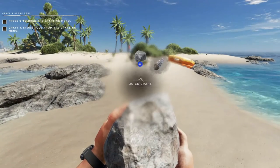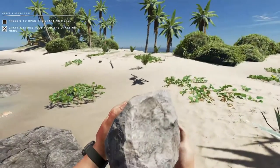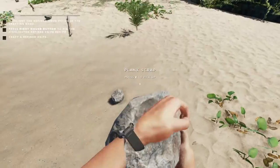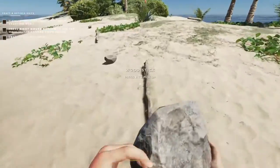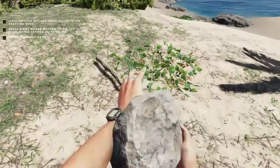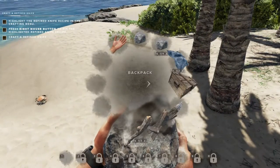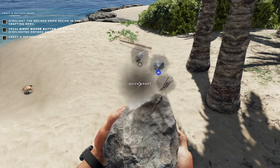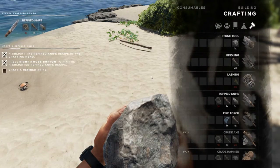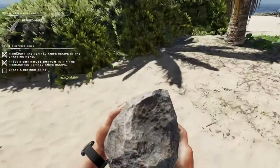We'll go ahead and create a stone tool real quick. Open our craft menu — there we go. It's just wanting us to go back into the craft menu and highlight the refined knife, and craft that as well.